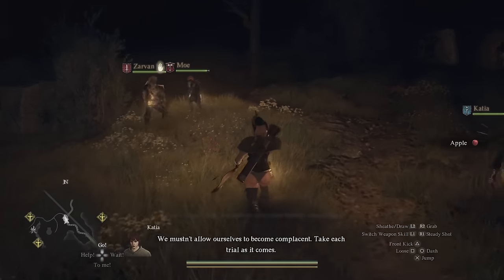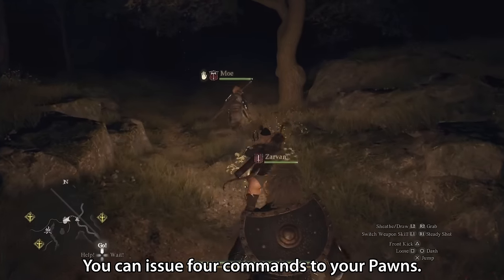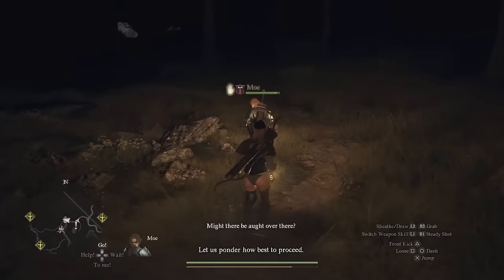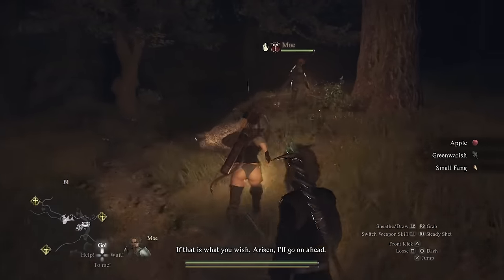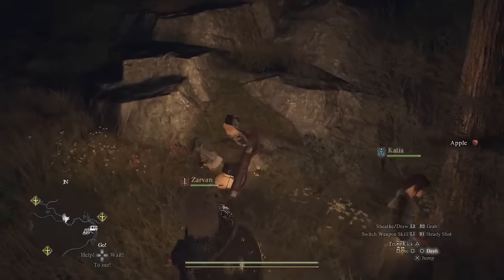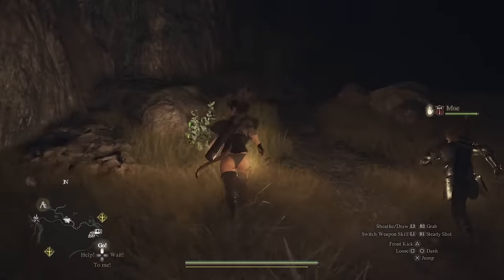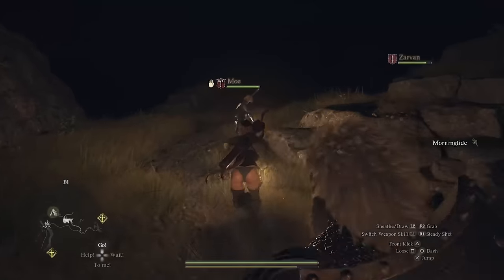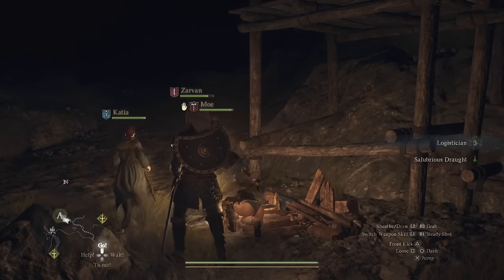And talking about the suggestions and ideas that pawns have for you, this transitions us perfectly into tip number four, and this is all about the go command. You can issue four commands to your pawns and they have in combat and out of combat uses. And the most powerful of the four is go. As soon as a pawn has a suggestion — somewhere they want to go, some loot they found, something they want to show you — if you say go, that is your way of telling them yes, show me what you want to show me. This will then be represented by a hand icon on that pawn's nameplate. They are now effectively the leader for the next portion of the journey. If they are interrupted by a battle, once the battle has finished, you can just say go again and they will resume the action they were already doing.